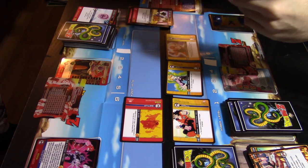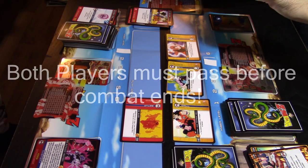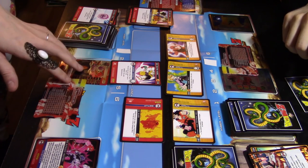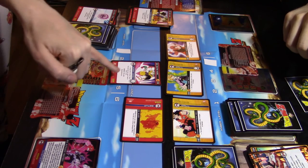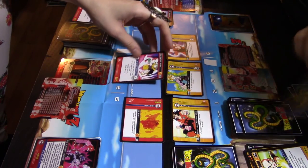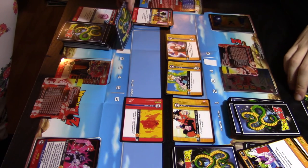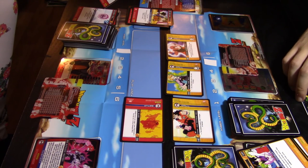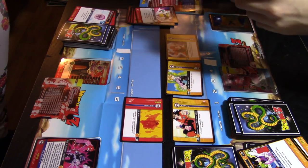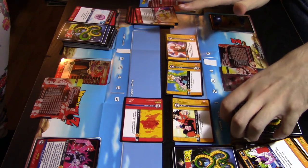Both players must pass before combat ends, so I can keep attacking if Lex has nothing left. Lex decides to use her card again — one stage cost, deals three life cards of energy damage. She can't lower her anger to draw because her anger is already at minimum. She also has to banish the card after use. Now I pass, and she passes — that ends combat when both players pass consecutively.